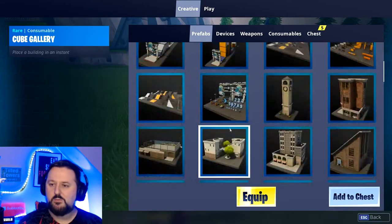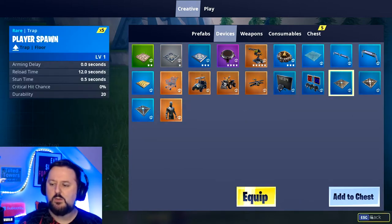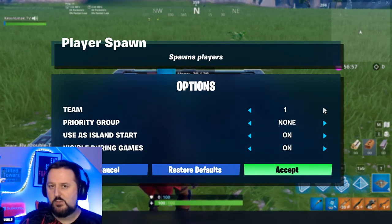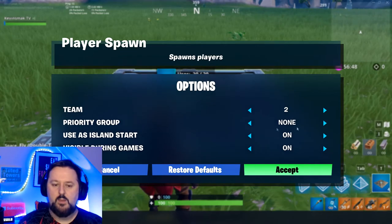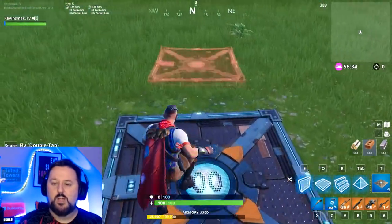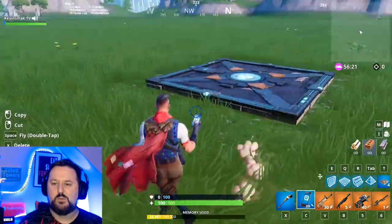If you have any questions please leave them below. Something you may have questions with is the spawn pads. Equip one, throw one down, wait till it's done building, then hold F to customize. Here you can choose which team spawns on this one — team one or team two. You can prioritize people, toggle use as island start on or off, and set visible during game yes or no — if you want to hide it, it still spawns people but they won't see it. Be careful when you do the spawns: don't put all one team's spawns next to each other because the other team will just camp spawn, and that's hard to deal with.